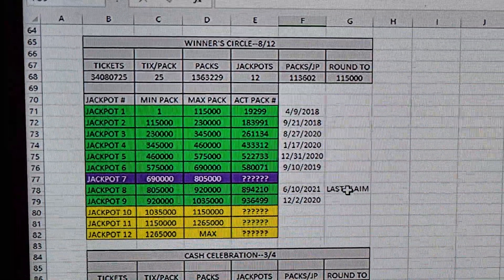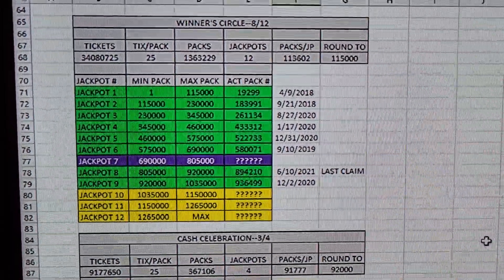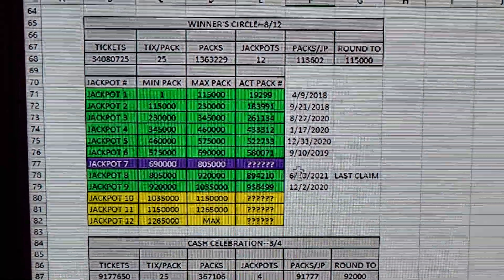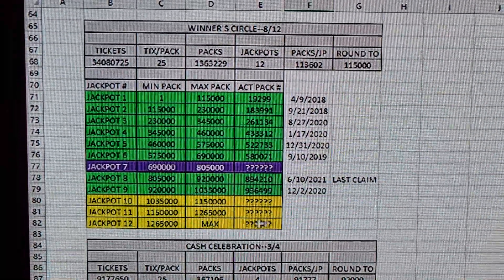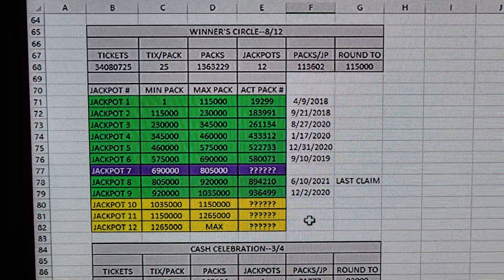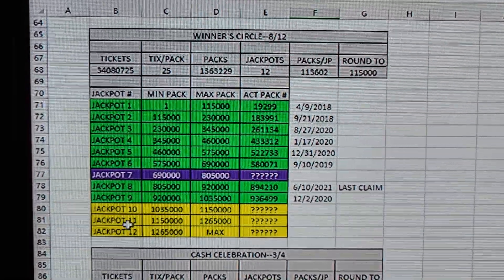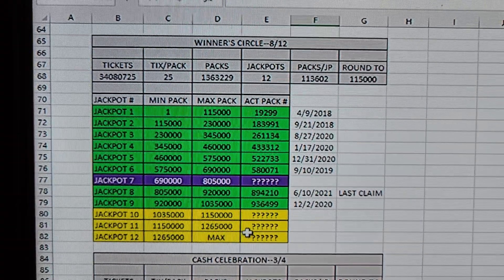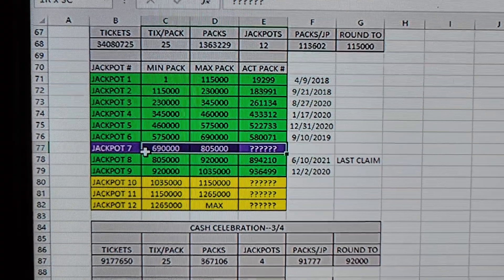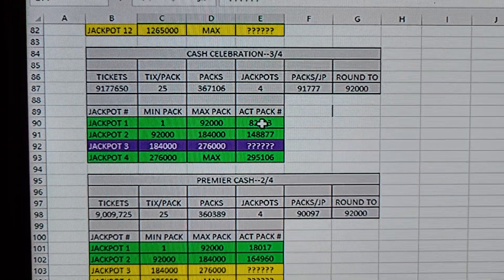Winner's Circle is interesting because the last jackpot was claimed 16 months ago. I haven't really paid attention to it, but I'm interested to see what pack numbers are floating around out there and whether those packs have even been released yet or if they're still sitting in a warehouse. Here's one to keep an eye on: packs 690,000 to 805,000. Cash Celebration — I believe that ticket is closing.